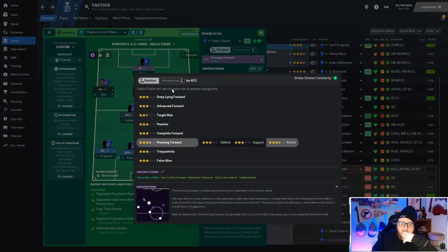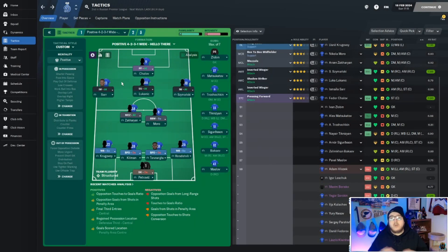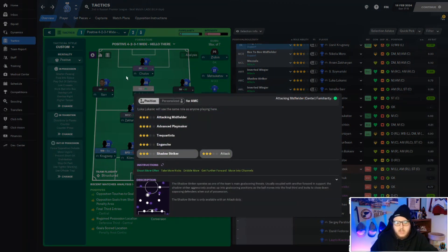A false nine is like a Messi-type role — he used to play it with Neymar, Messi, and Suarez at Barcelona. If you can make a false nine work, definitely do it because it's underrated in my opinion. A pressing forward on attack is one of the best options up front. Target man and poacher are for players who are either very good but older and lacking pace, like Zlatan, or players who can literally do nothing but score.